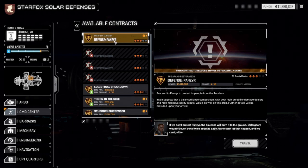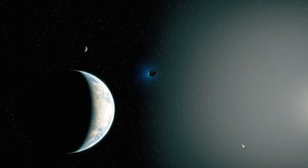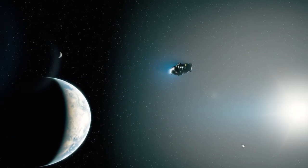Let's go and see. This is the mission we're going to be doing: Defense of Panzer. Proceed to Panzer to protect its people from the Tarians. Intel suggests that a more balanced lance composition with high durability damage dealers and high maneuverability scouts would do well in this drop. We don't have any of those, so that could be a problem. If we don't protect Panzer, the Tarians will burn it to the ground. Ostogard wouldn't even think twice about it. Lady Arano can't let that happen. I think we did Panzer on a mission before.